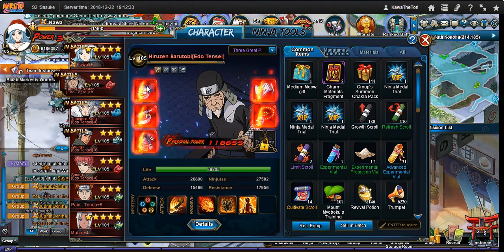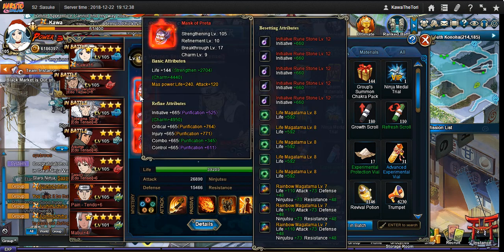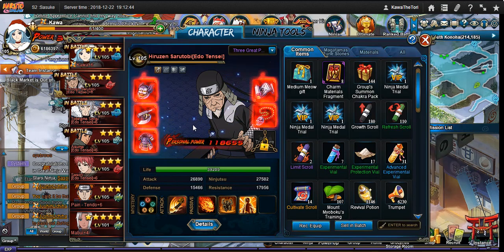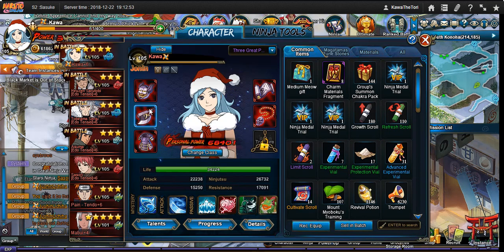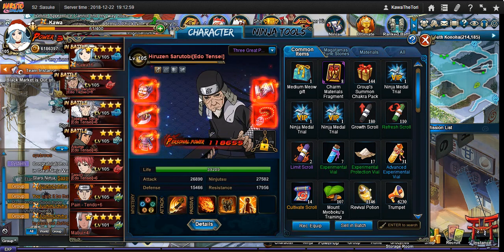I wanted everything to be level seven before I went on this long effort to stack my move one. So this is my move one now — he is completely done. He has all his gear, level 12 runestones, and his refines and charms are all maxed out. But prior to doing this, I made sure that everyone else had at least level seven refines, level seven charms, and level seven runestones. This is to establish a baseline so that you're not hyper focused on your move one — you're distributing some of the power before you start this mission.